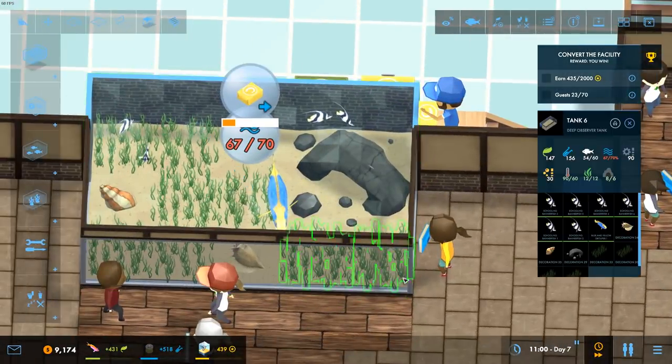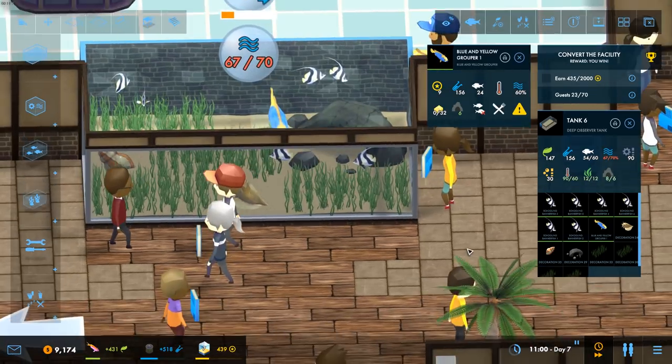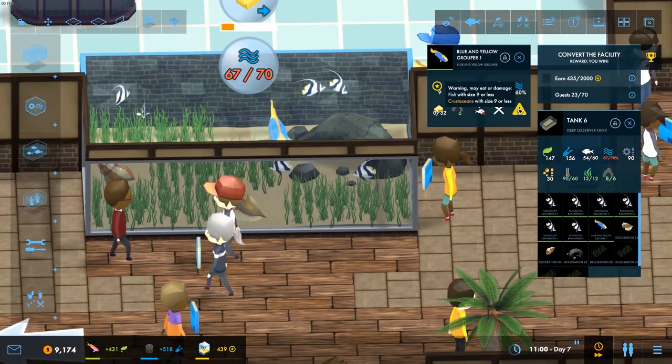Somebody said: when that grouper grows up, it's going to be big enough to eat the things. And they're right. The blue and yellow grouper — I didn't realise — has a size 9 on it. The problem is, I look for the colourful words and it says 'crustaceans' there. That fish looks the same colour as the rest of the words for me because I'm colour blind. So I didn't realise it said 'fish with size 9 or less' or 'crustaceans with size 9 or less' as well.